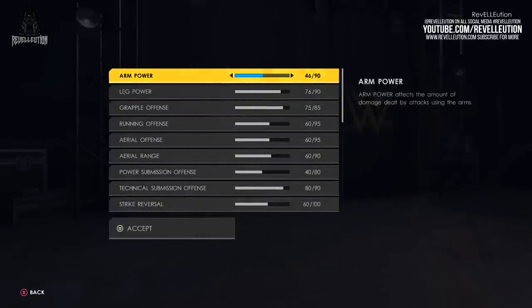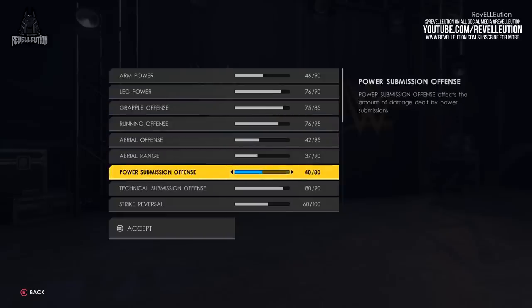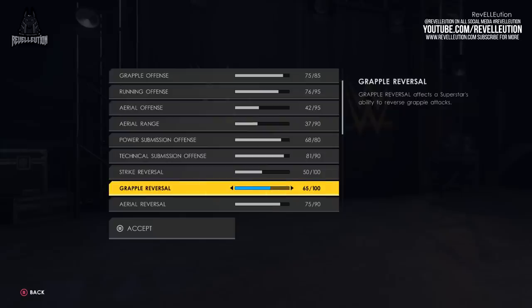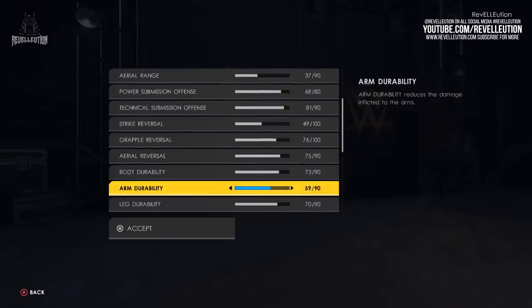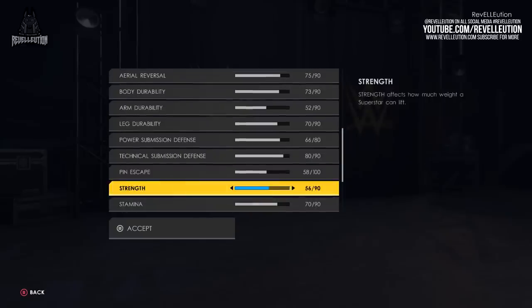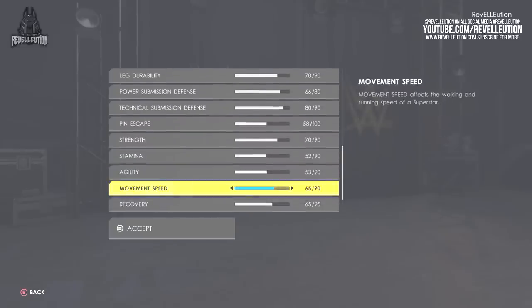The Attributes tab allows you to really make your superstar unique, with points applied to Arm and Leg Power, Grapple and Running Offense, Aerial Offense and Range, Power and Technical Submission Offense, Strike, Grapple and Aerial Reversal, Durability, Power and Technical Submission Defense, Pin Escape, Strength, Stamina, Agility, Speed, Recovery, Special and Finisher. Each attribute point can really make your superstar unique and help determine their specialities.